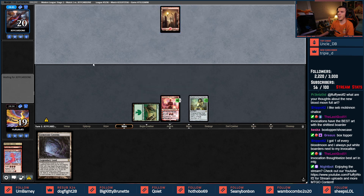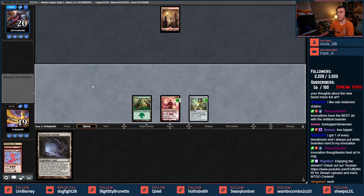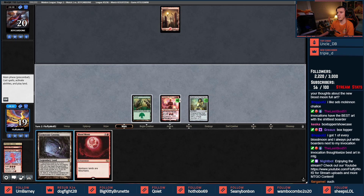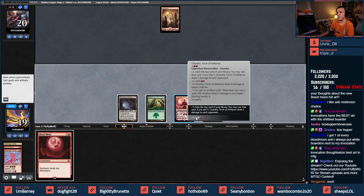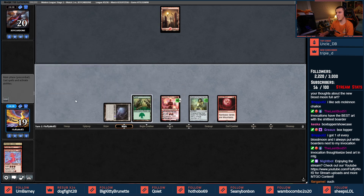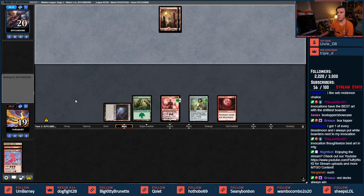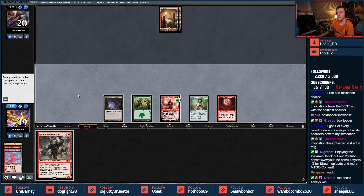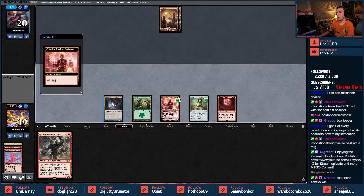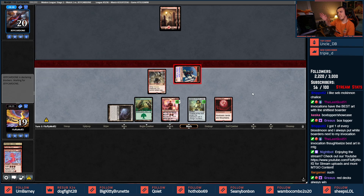Oh look, red again — so many red decks! This is a Prowess matchup again; we're going to find out how God of Destiny fares. We'll play Blood Moon just in case they're not all basic mountains. Also keeps the hand clear in case they have something nasty. Let's keep going up — Rabble Master, quick clock, Pyro Prison — damage!